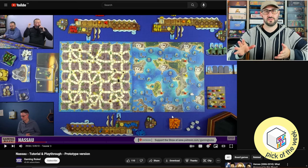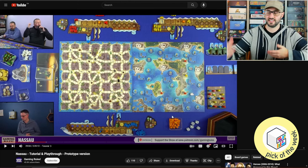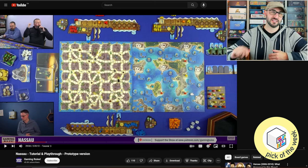Players then all return to their ships where they can choose through a subset of other actions, and then the rounds continue like this until the end of the game. The player with the most victory points at that point wins the game.